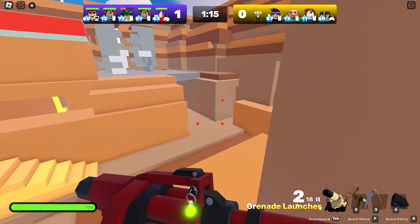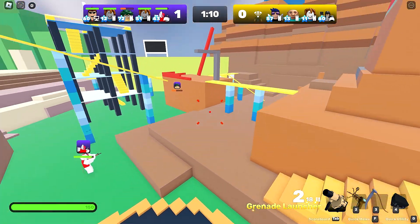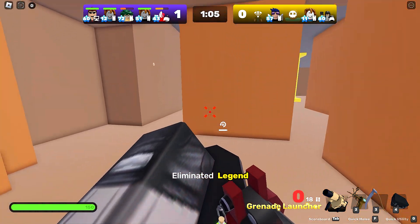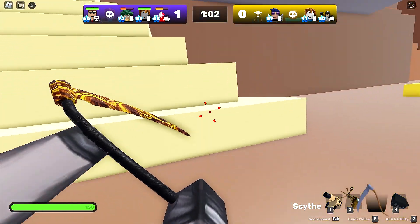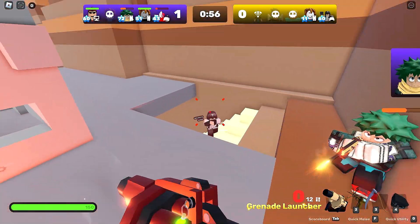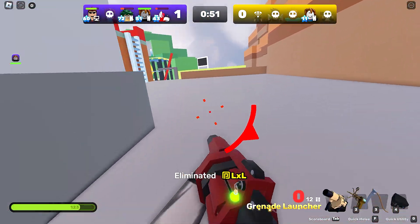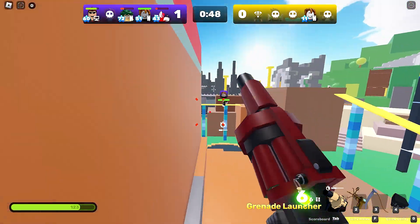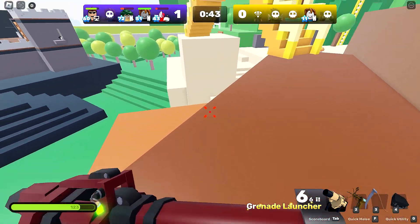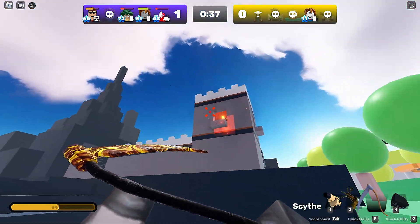They actually added more damage to some weapons in the balancing update — each update they balance the guns that people complain about. The minigun needs more ammo, and speaking of ammo, all guns need more ammo. Oh grenade legend is dead! Let's go this way — this guy thought he could deflect our grenades flying from the grenade launcher with his katana. You don't have a hope to deflect a grenade launcher!